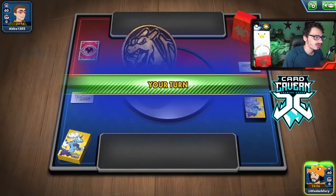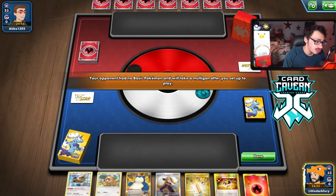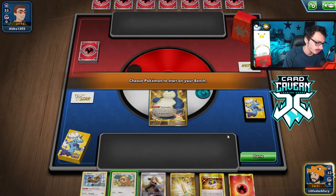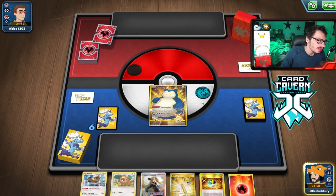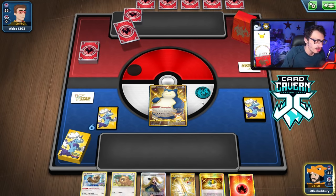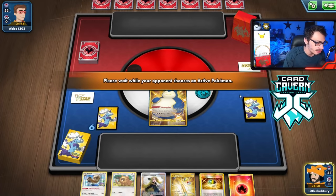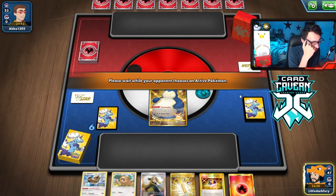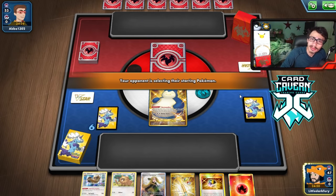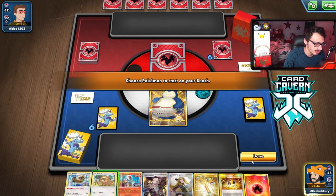Going first here with Single Strike Cinderace, which is good. We get a nice opening hand — Snorlax, Bidoof to Bibarel, an Ultra Ball for a Scorbunny if we want. The opponent is mulliganing too, which gives us more to work with. We're playing against Charizard V-Star — bring it on. The Basin should be able to stick. This matchup should be very solid, especially when Cinderace can hit those high numbers.